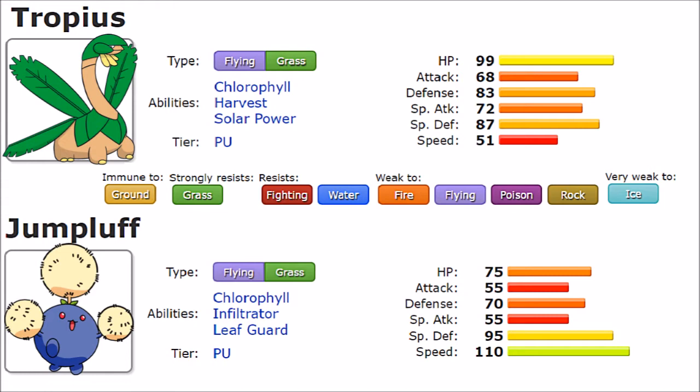A Pokemon is only as strong as its move pool, so let's cover that. These two actually share some moves, but the shared moves don't really define either of them — it's one of the first times doing this where the Pokemon function in genuinely different roles. Shared moves include Leech Seed, setup moves like Swords Dance, recovery in Synthesis, and Grass STAB moves like Solar Beam and Energy Ball. They don't share Flying STAB outside of Gust. Their differences are what make this comparison interesting.